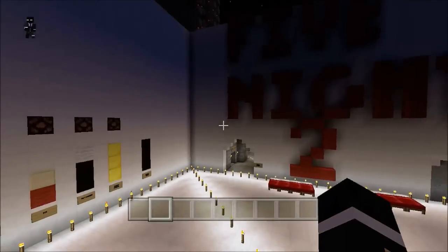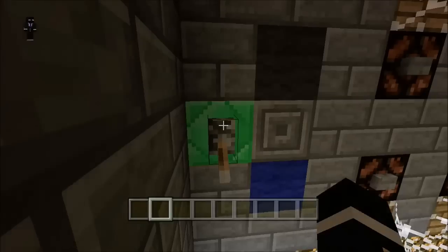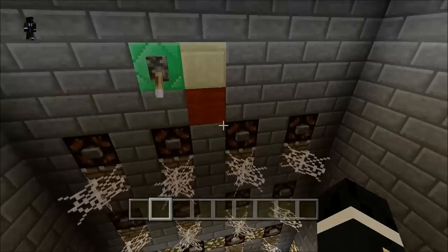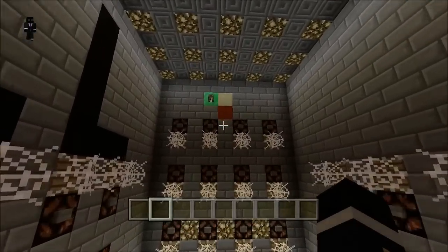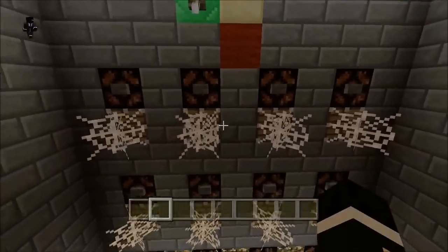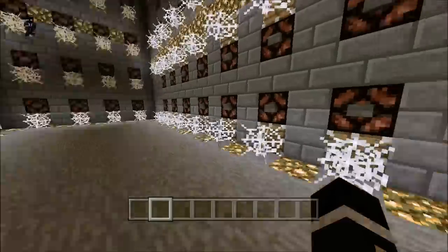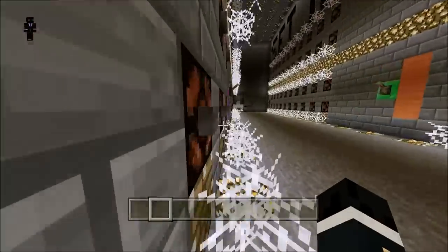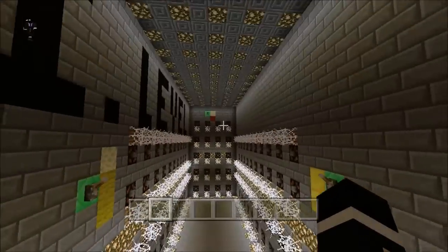One more thing about Balloon Boy. This map has it so you can deactivate any of the characters you want. When you download the map, Balloon Boy will automatically be set off — he'll be turned off. The reason being, for some reason he glitches out more than Bonnie and Freddy ever have. Sometimes he'll go too fast, faster than he's supposed to. Sometimes he'll stay in the same place and then automatically jump from one end to the other. I checked the redstone — it should be fine. When I upload the redstone video I'll go over it. He's exactly the same as the other guys except he glitches out more, so use him at your own risk.